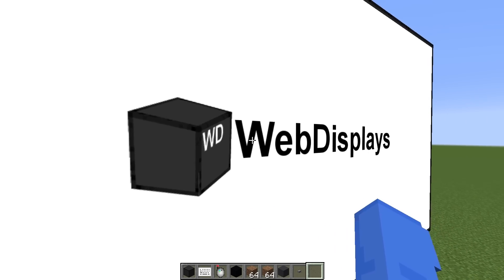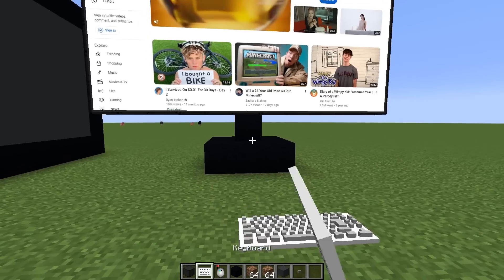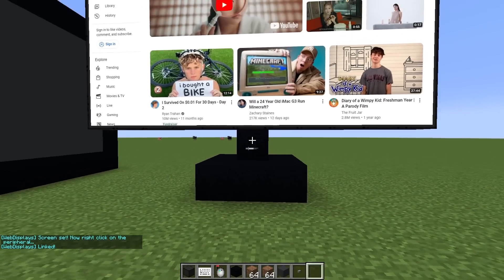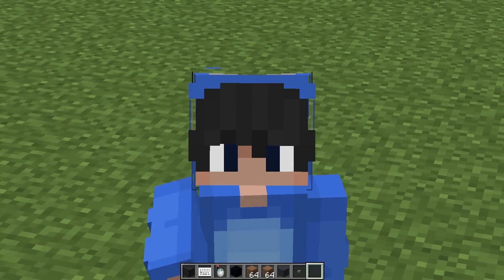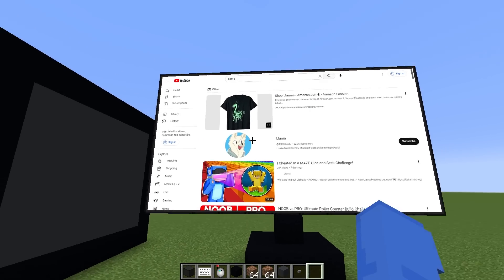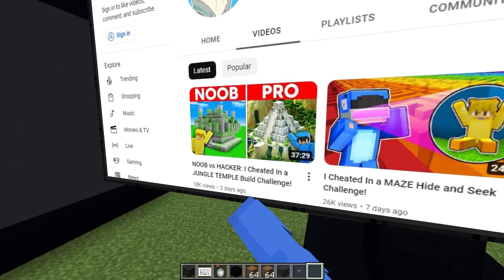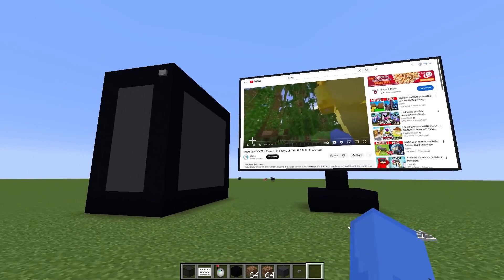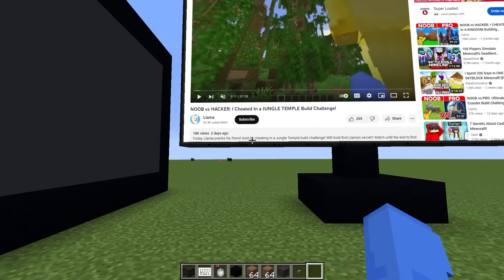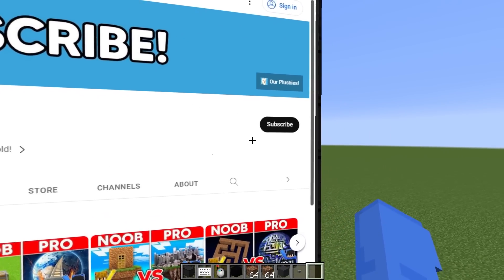Oh my gosh, guys, check it out — it's actually a working computer! And of course, the first website we go to is YouTube. Oh my gosh, it's actually YouTube! But wait, I forgot to put down my keyboard. Let me link our monitor to our keyboard, just like that. Now I say we try searching some stuff up. I say we search up our very own YouTube channel — search up 'Llama,' press enter, and oh my gosh, check it out — it's us! Gold is not gonna be ready when I literally pull up one of our very most recent videos. In order for Gold to get on the inside of our desktop, he's gonna need to subscribe to our channel. Let me press this button which brings up our channel, and now I'm gonna go ahead and subscribe.